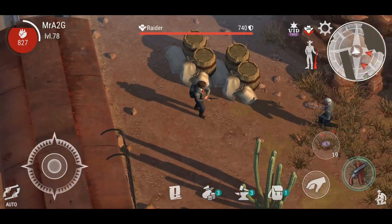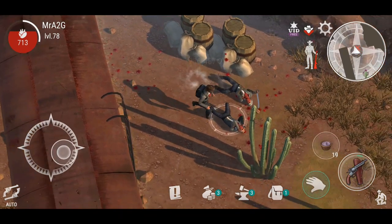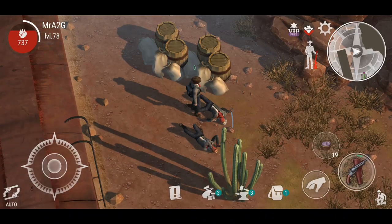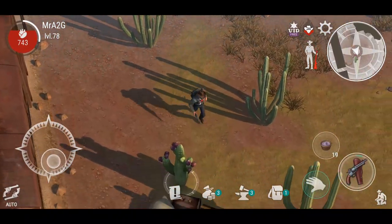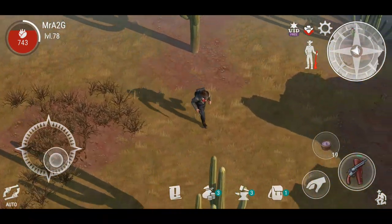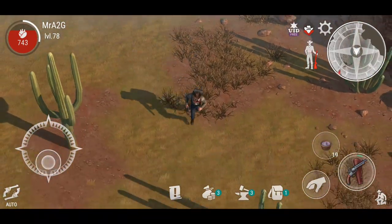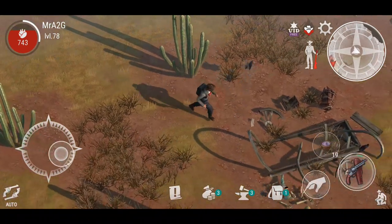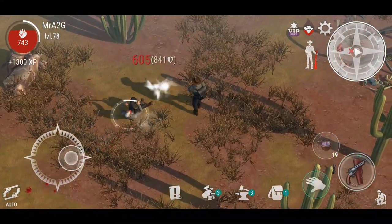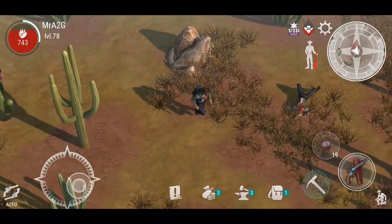Nothing we can loot here initially, but let's take out these raiders as they come at us. Just some basic things by the looks of things. Just doing a quick scan of the map. Let's take out this raider — they've got a bit of armor resistance as well.